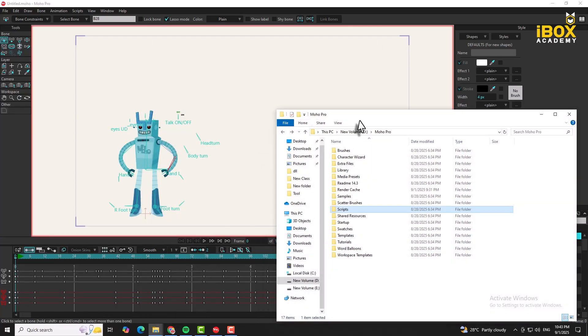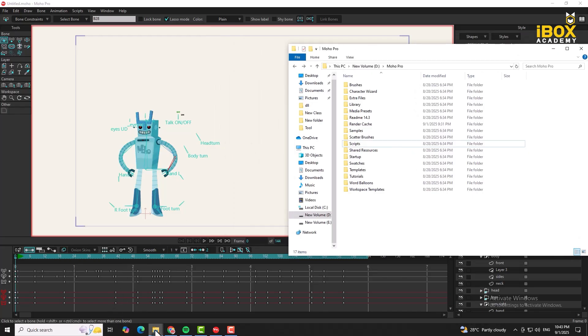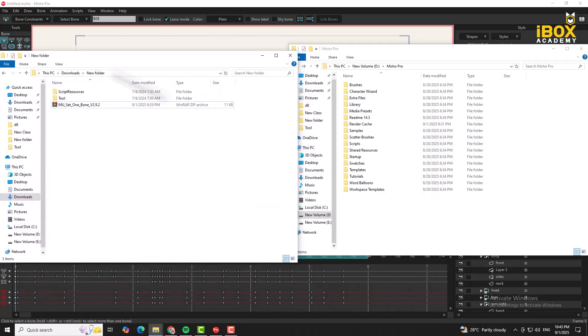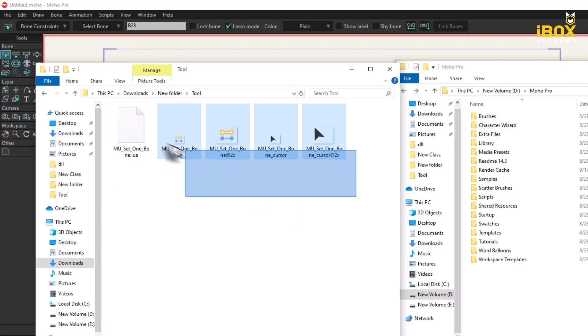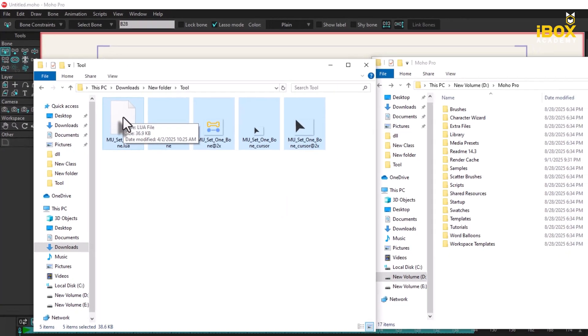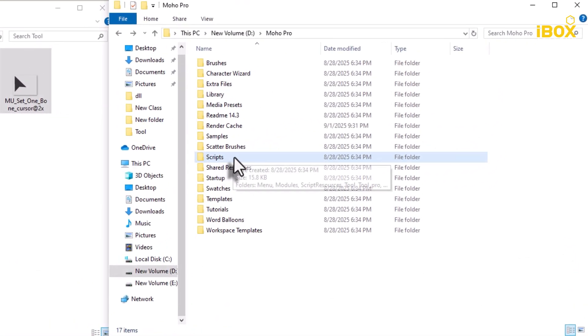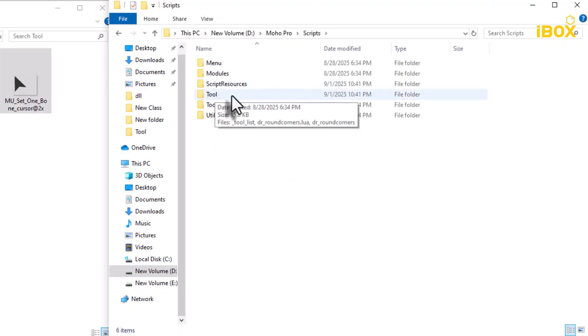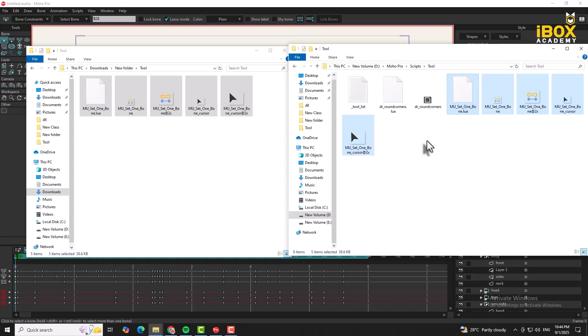Then I will start the custom content folder. Then I will start the folder. Let's check the folder. Then I will extract the folder. Then I will open the folder in the tool. I will open the folder and select the files.